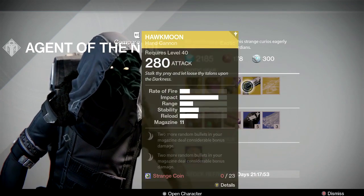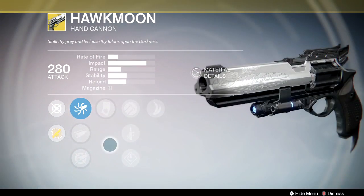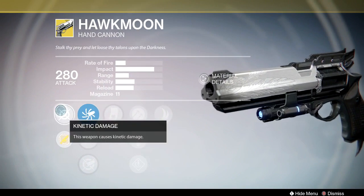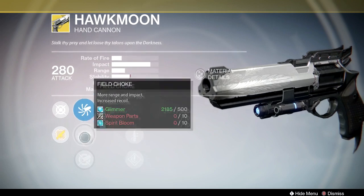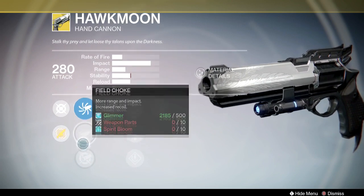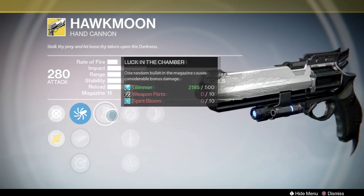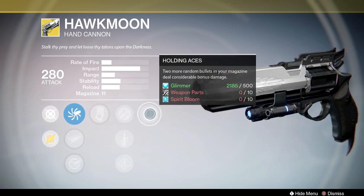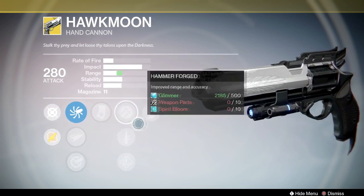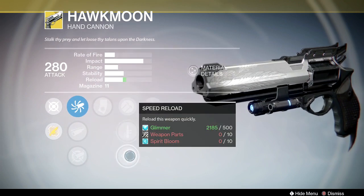And then finally, the Hawkmoon — definitely one of the best exotic hand cannons, if not the best exotic hand cannon. Great gun; like I say all the time, if you don't have this weapon pick it up. It could be a little better because hand cannons aren't in the best place right now, but it does have Luck in the Chamber and Holding Aces. So you have all those random bullets with extra damage. I don't think these can stack on each other anymore — used to be there was a chance to get all three perks stacking on the same bullet and you could one-shot somebody in Crucible.